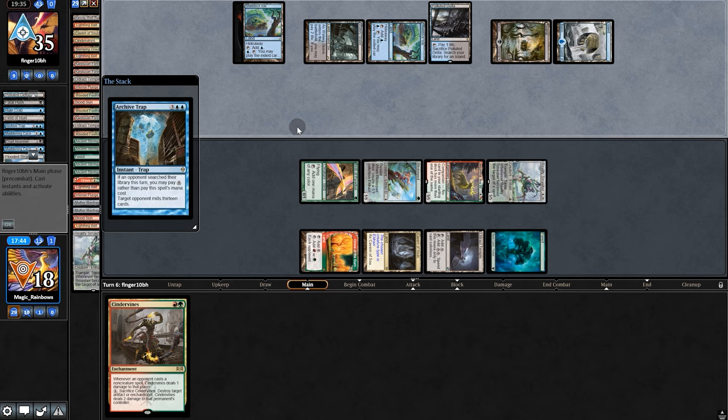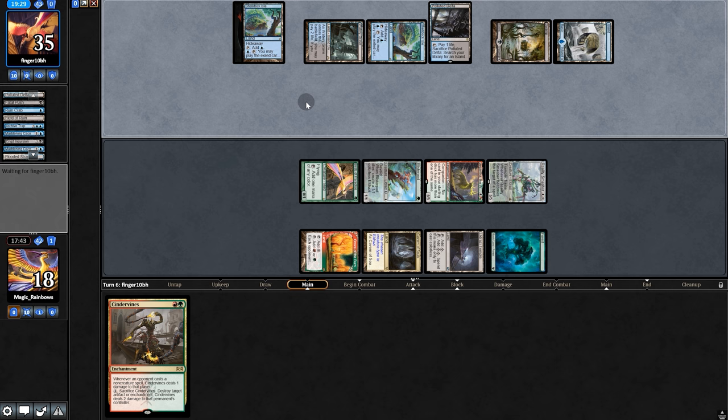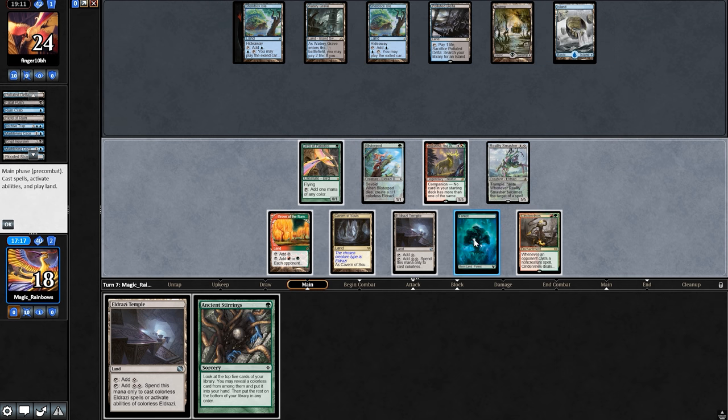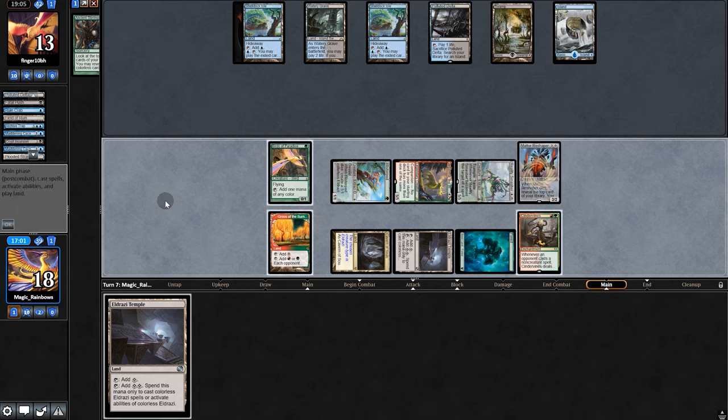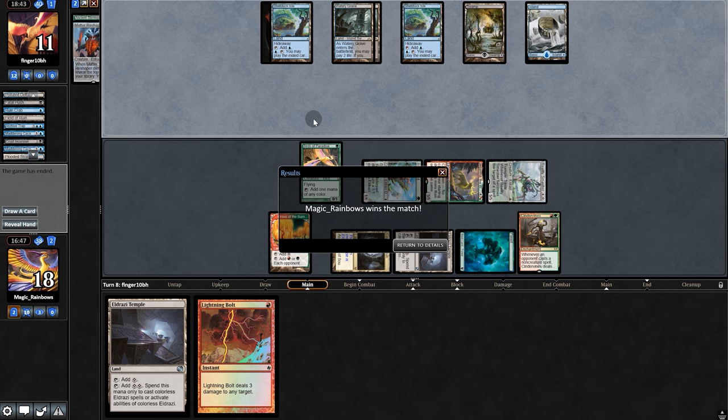They mill us for eight, they activate Shelldock Isle milling us down to zero — but we have Blessing of Leeches. We're so evil. Play Vines, swing, we pull Stirrings. Reshaper, fine. Spank, and play Reshaper, and they push it and it draws us a Bolt. And out of sheer humiliation, there is the Concede.